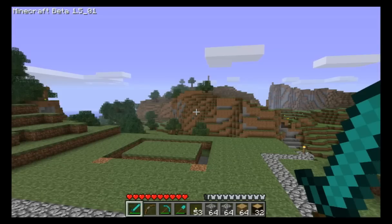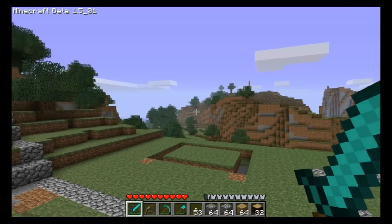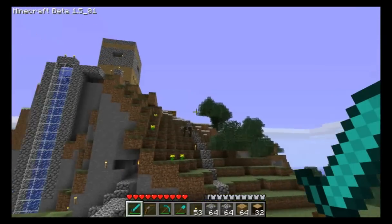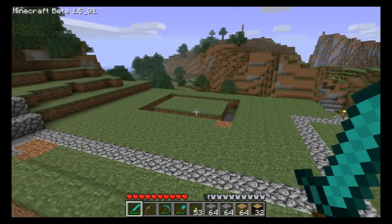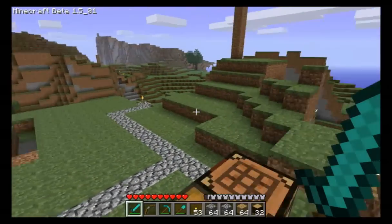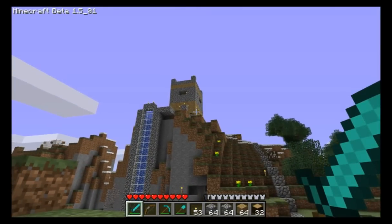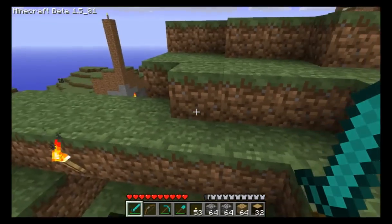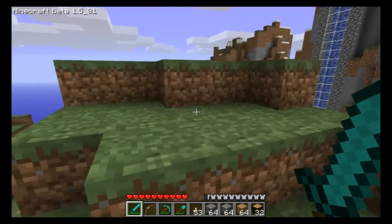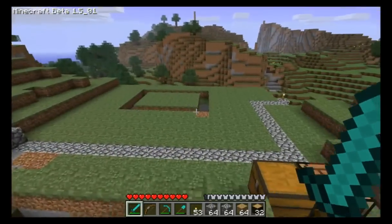Howdy folks, welcome to my Minecraft tutorial, episode number 32 in my How to Survive and Thrive series. I'm back on the surface, no longer in the deep dark caves doing farming episodes. I'm now going to build myself a house. This is the one thing I don't have. I have a cloud tower, which is more of a little fortress structure than a home. It's not very comfortable or cozy. I've got my hot tub and my little farm over here. So I figured it's time to build myself a house.